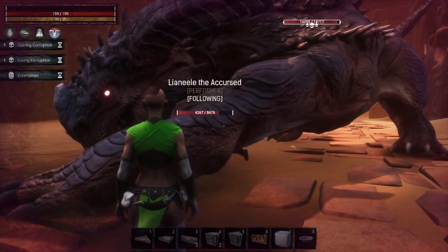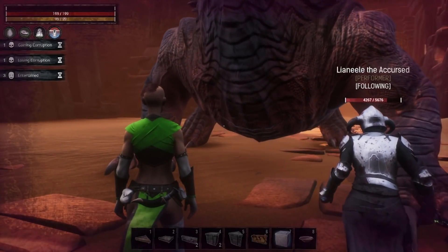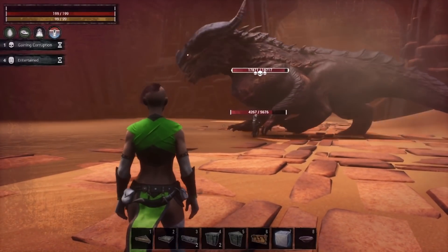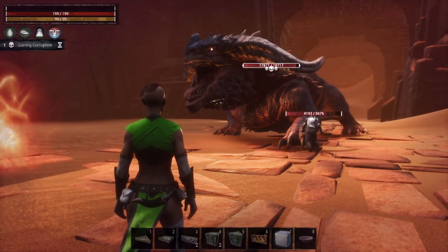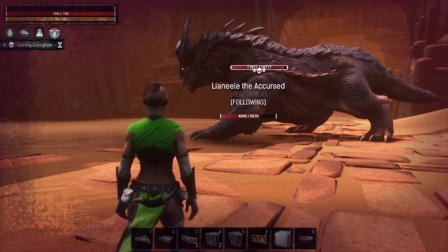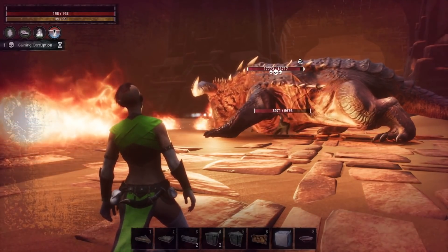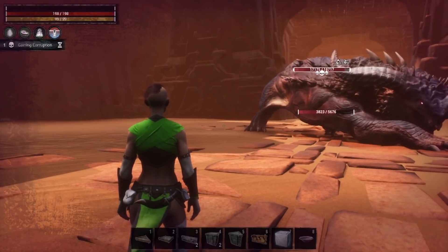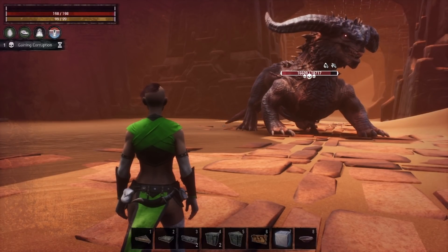Kraxus will now spawn where he's supposed to at the rate he's supposed to — I actually haven't seen Kraxus spawn in that place since before Siptah launched, so hopefully that's fixed and we can go get those items. Thralls that have been knocked down should no longer forget their guarding location. Thralls should now be able to engage with giant enemies correctly instead of getting confused at the concept of a straight line — I hope this fixes the Red Mother fight, and I'll be testing that.